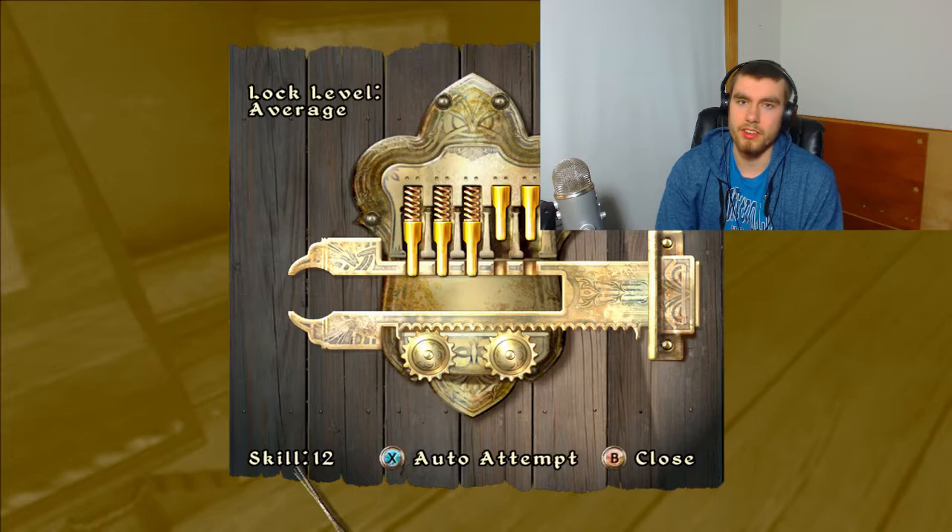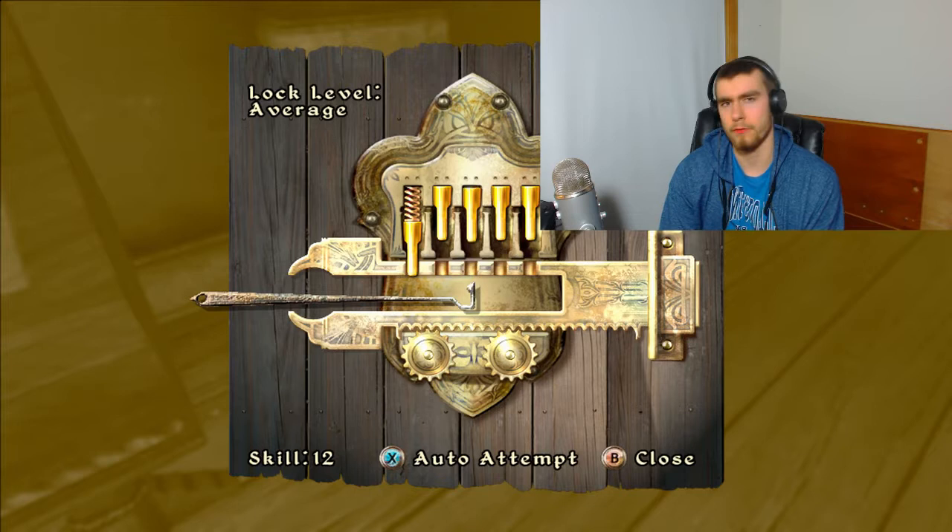If you're in the Thieves' Guild, you can sell whatever you want. Basically, the thief lives by the code: steal everything, sell everything, and run from combat.